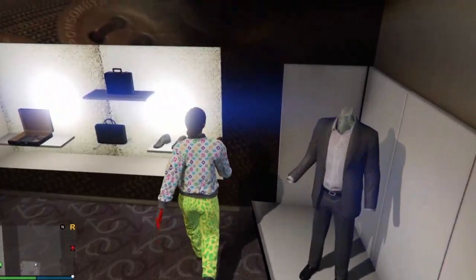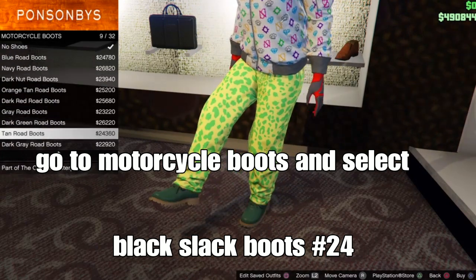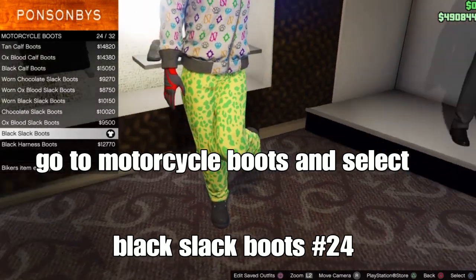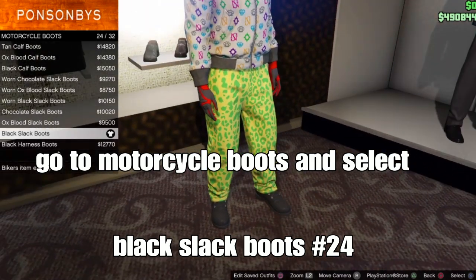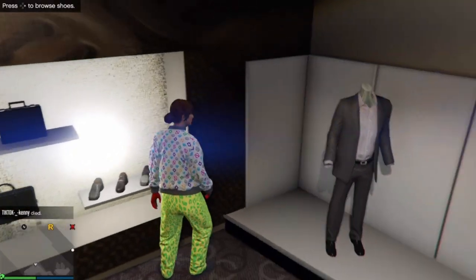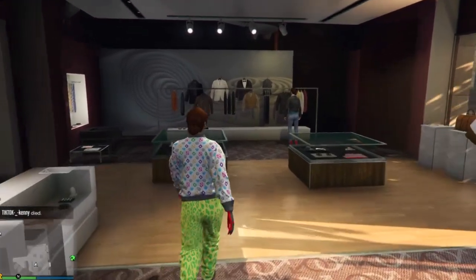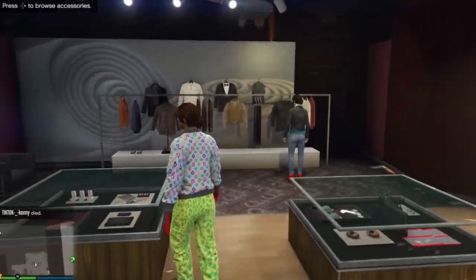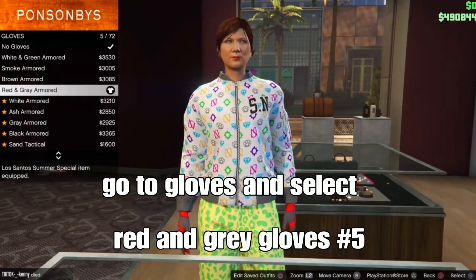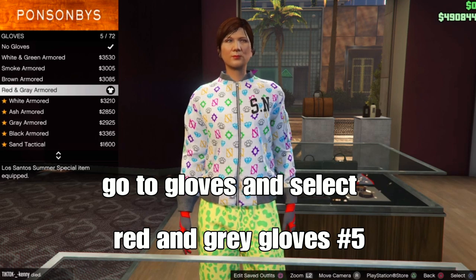Then go to shoes, go down to motorcycle boots, and select the black slack boots - should be number 24. You have the component for the yellow deadline shoes. From here you want to go down to accessories. Press your honor d-pad, go down to gloves, and what you want to select is the red and grey armor gloves - should be number 5. These are the merging gloves.